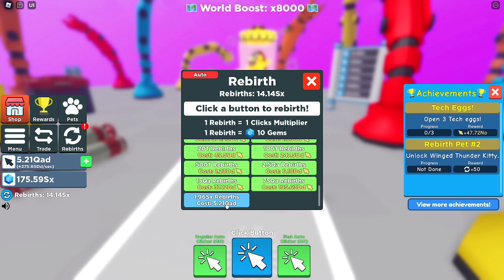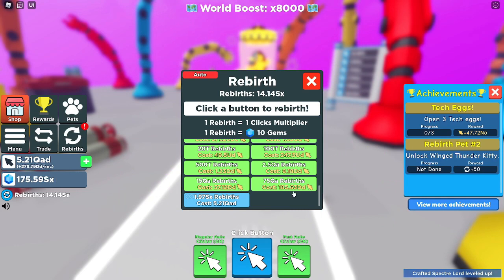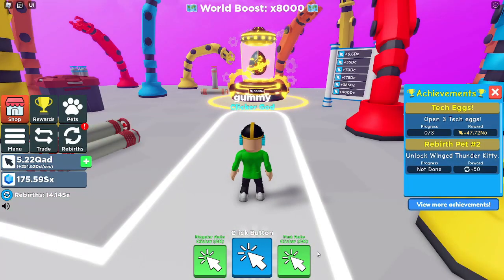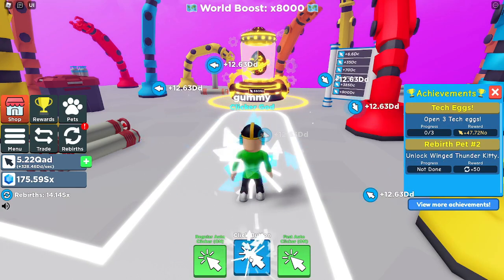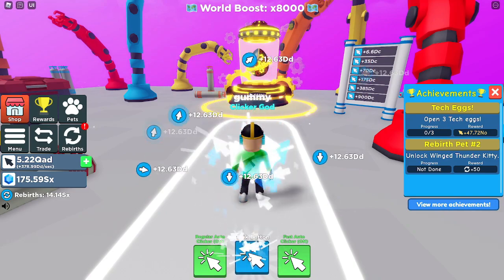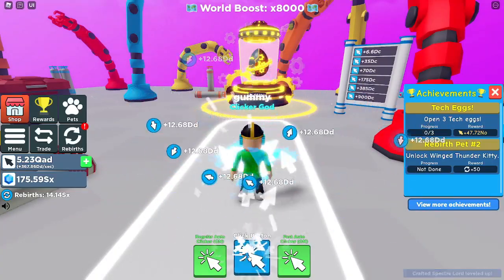The unlimited rebirth is definitely useful but it's more useful once you're at a high level getting a lot of clicks per second. As you can see I'm getting 260 dd a second and I need 185 — I'm getting double the amount, that's why I bought it. The permanent auto clicker is kind of useful too because it's like putting an auto clicker right on the click button. If you enable an additional auto clicker on top, I'm getting 100 dd more per second.